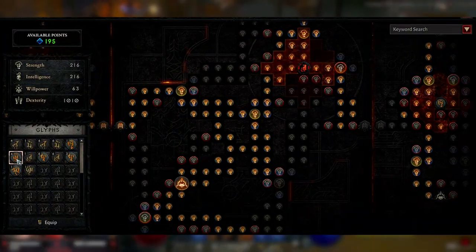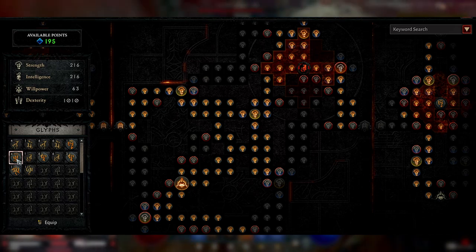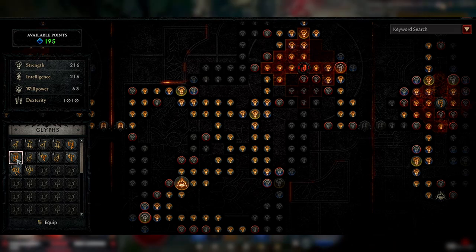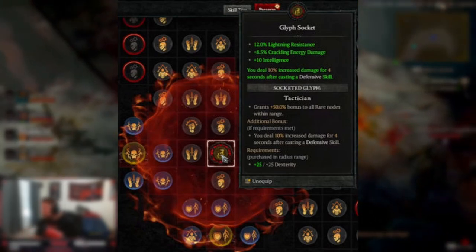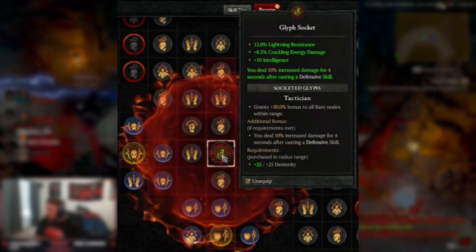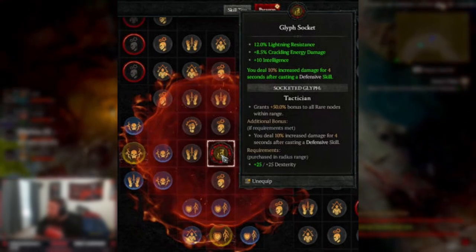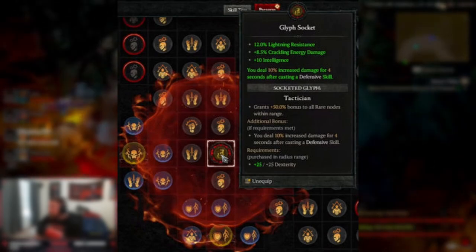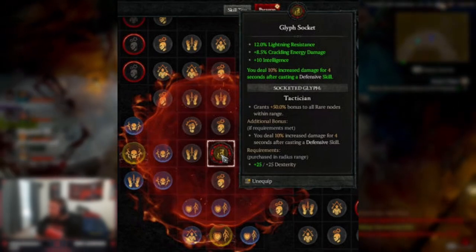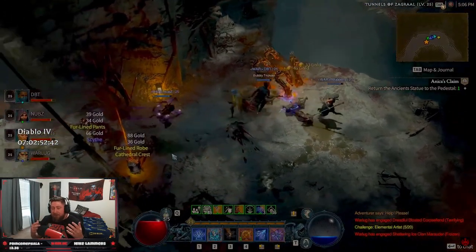Each glyph is going to be completely different, but once you reach the thresholds within it, you get additional bonuses similar to the rare nodes. For example, the Tactician glyph gives some basic stats — lightning resistance, Crackling Energy damage, and Intelligence — but you also deal 10% increased damage for every four seconds after casting a defensive skill. To unlock the additional bonus, you need to get 25 Dexterity within the area.